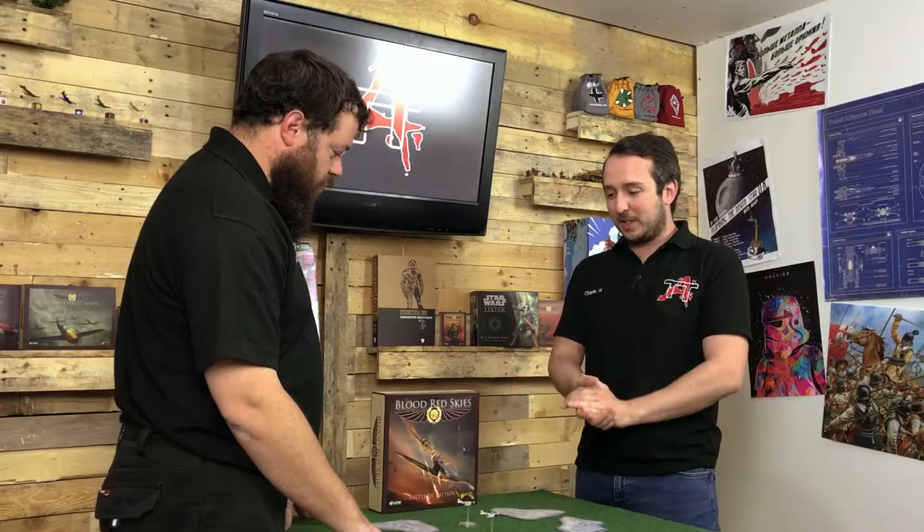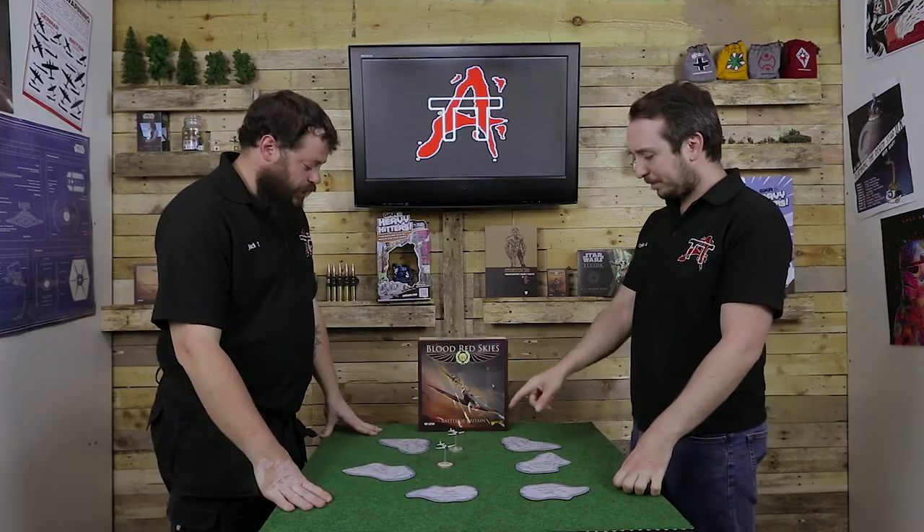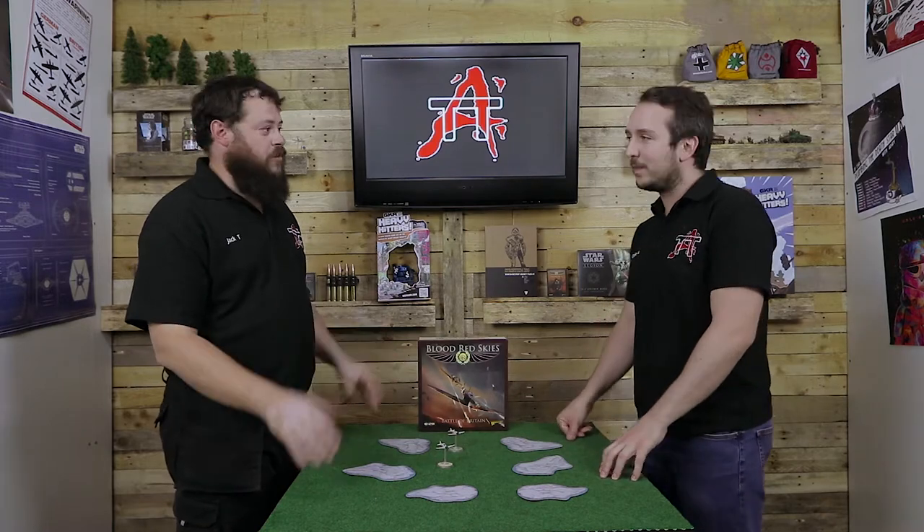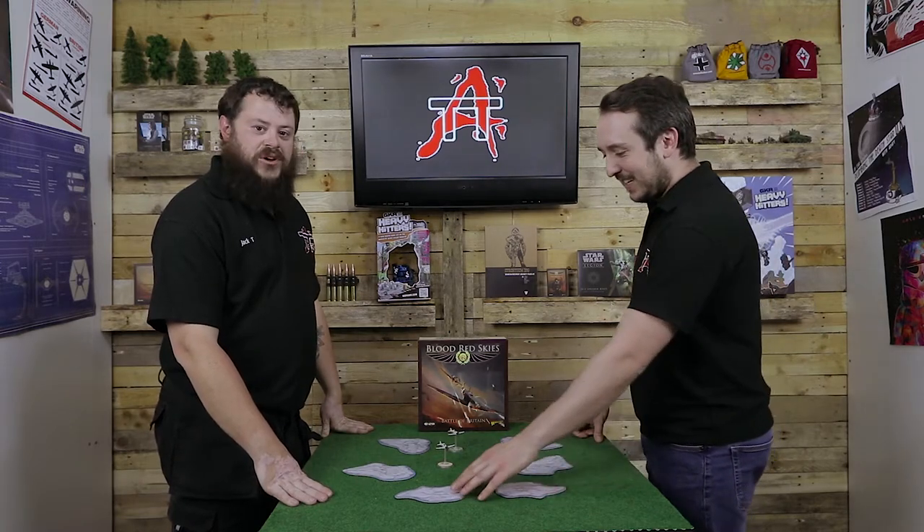We'll start with the clouds out on the table. These may just look like bits to make the table look a bit different, but they can actually play quite a key role and they can help out quite a lot with your strategy.